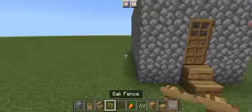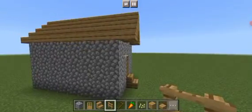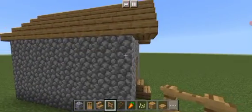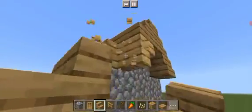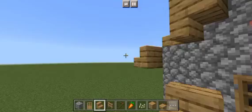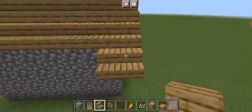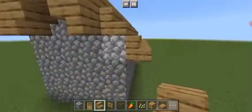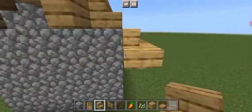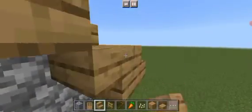Now, here in front of this house there is going to be a farm. I've been thinking — how about we add an extra row before that. Let's add an extra row of stairs here, I'm very sorry if I forgot. Here and here. Extend this all the way, then remove the stairs here and extend one outward. Set down oak stairs. Perfect.